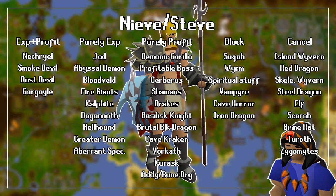Purely for profit with Nieve and Steve, you should slay Demonic Gorillas when assigned Black Demons, any Profitable Boss when assigned Bosses, Cerberus when assigned Hellhounds, Lizardman Shamans, Drakes, Basilisk Knights when assigned Basilisks, Brutal Black Dragons when assigned Black Dragons, Cave Krakens, Vorkath when assigned Blue Dragons, Kurasks, and finally Adamant and Rune Dragons. You should block things such as Aviansies, Worms, Spiritual Creatures, Vampires, Cave Horrors, and Iron Dragons. If you don't like these, you should cancel Fossil Island Wyverns, Red Dragons, Skeletal Wyverns, Steel Dragons, Elves, Scarabs, Brine Rats, Turoths, and Mutated Zygomites.